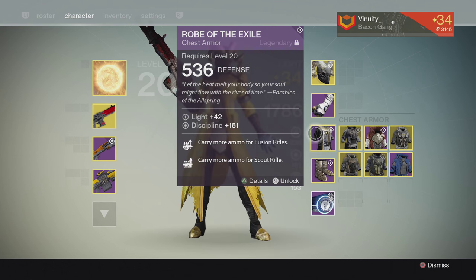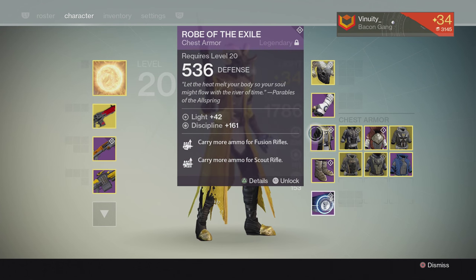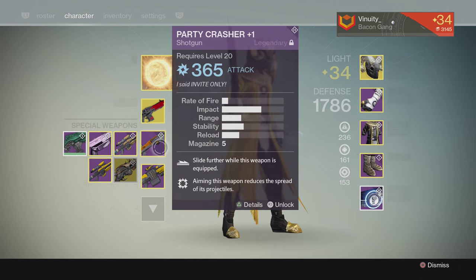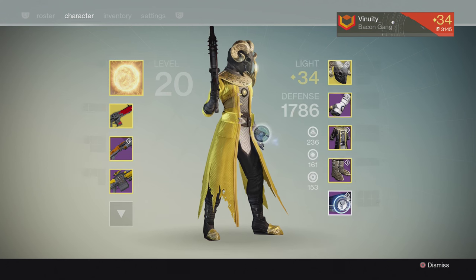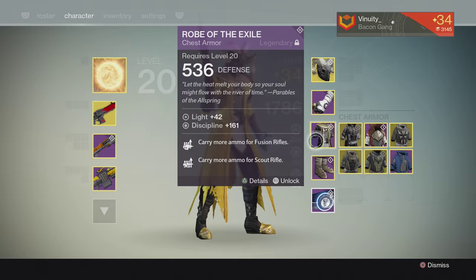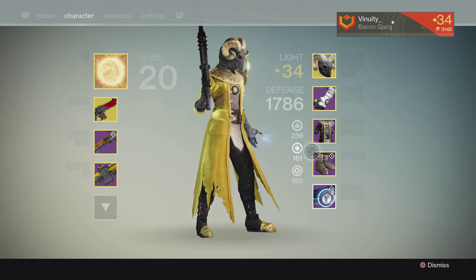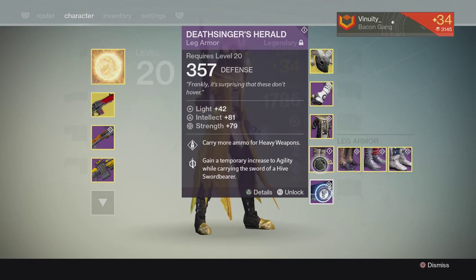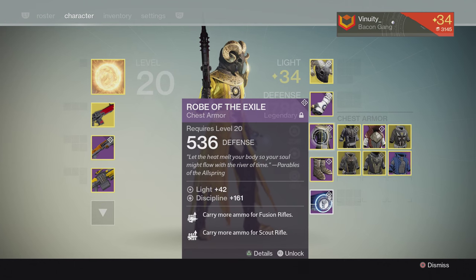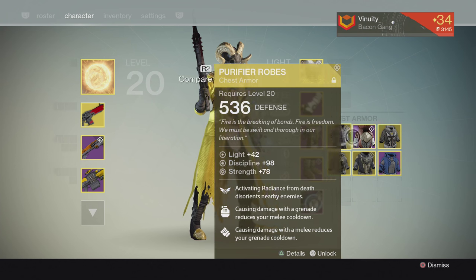My chest — you'll see I have a Discipline chest. The perks don't actually apply to anything I'm wearing: Camera for Fusion Rifles, nope; Camera for Scout Rifles, nope. But I'll still wear this chest because of the fact that it has Discipline, and I need some Discipline. Right now I don't have any Discipline from the other pieces — this is all my Discipline right here.